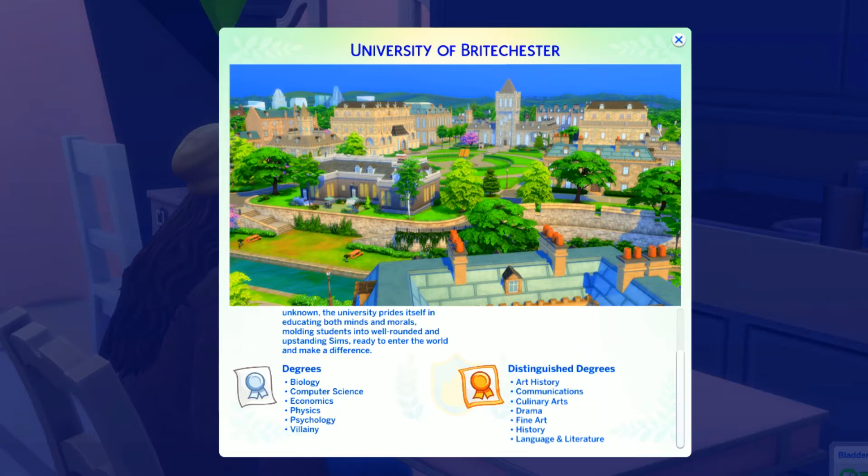You can study any degree at both universities, but each university has known degrees — kind of like how certain universities in real life are better known for certain fields. You can see distinguished degrees and basic degrees. For Brightchester the distinguished degrees are art history, communication, culinary arts, drama, fine art, history, and language and literature. The basic degrees include biology, community, computer science, economics, physics, psychology, and villainy.